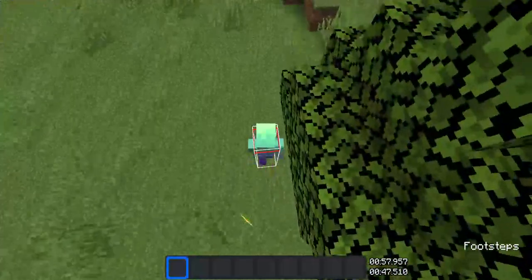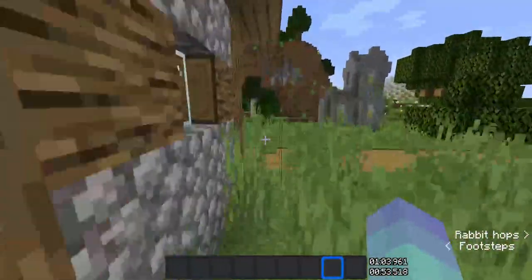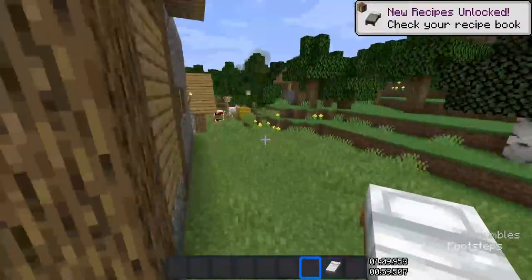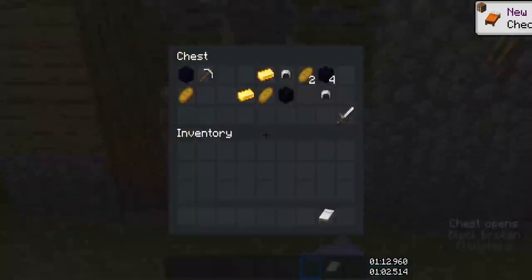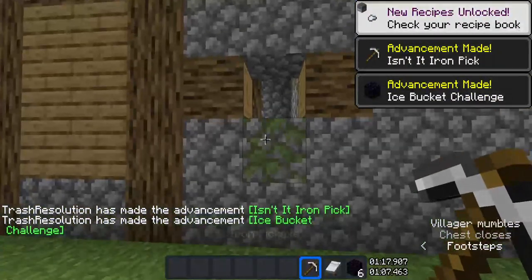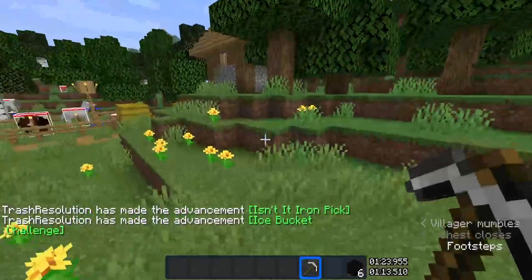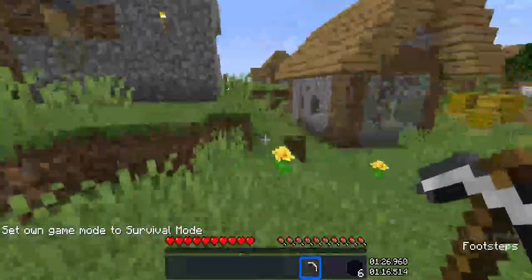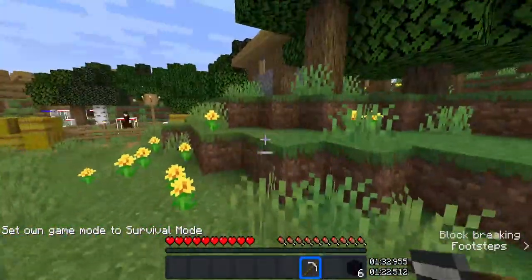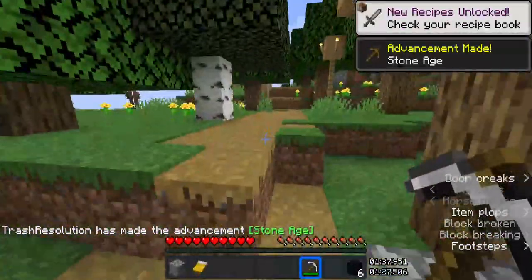You want to be on the top half of this tree — that spawn exists too. Then you want to run to this house, get the bed, come out, and then at this blacksmith you can try looting it from here. Fast loot this chest and take the obsidian and iron pickaxe.